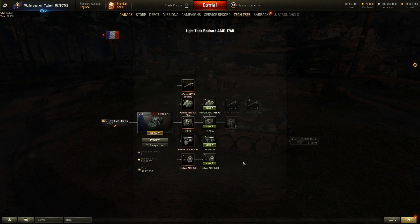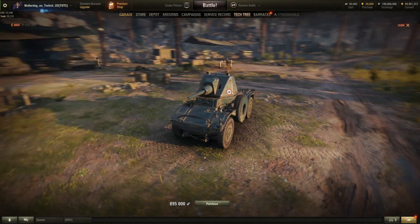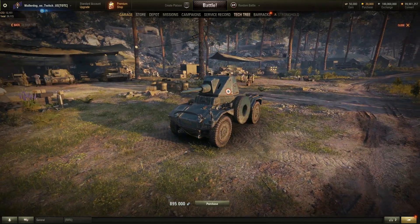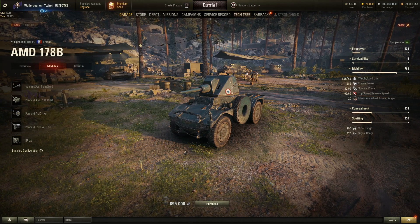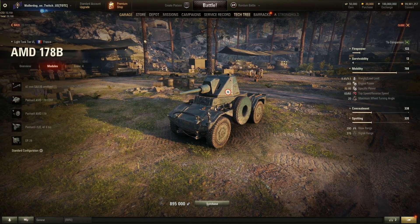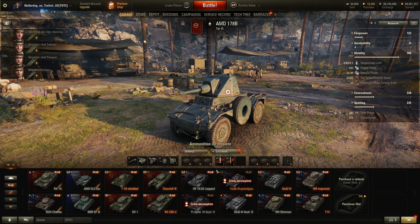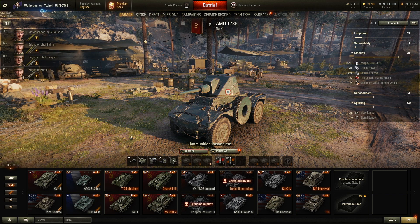One of the first things we can do is take a look at what this looks like stock. Let's go ahead and purchase it. We have 19,200 gold — plenty of gold to make sure everybody's at 100% before we start, because others we play with will have done the same thing. We'll leave the crew alone for now as that's not part of this video.